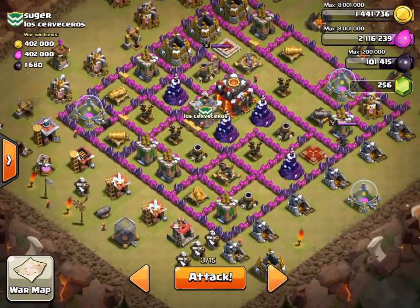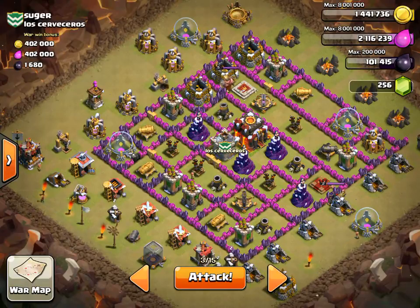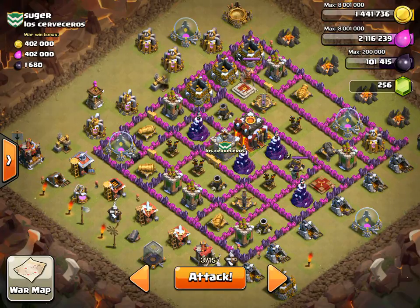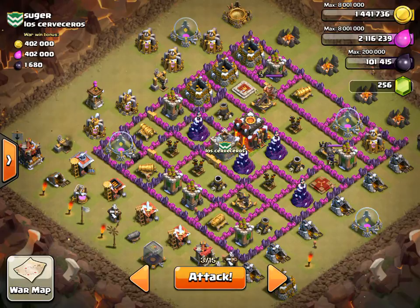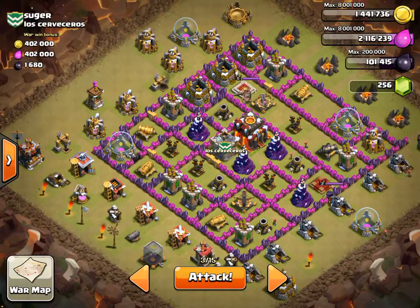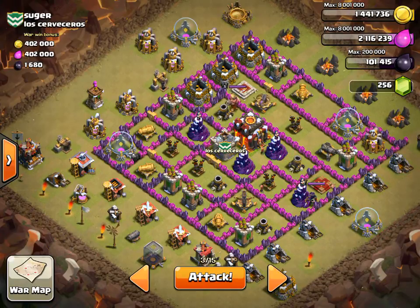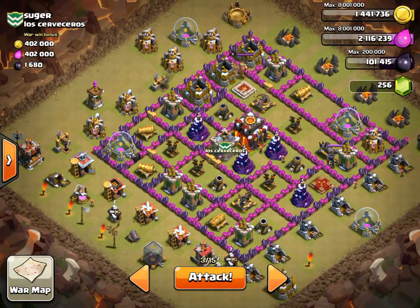All right Chris, this is your video on base three. It's gonna be a little bit long, so you should listen to everything I have to say and practice the hand movements a few times. You're gonna take six barbarians, four archers, two giants, two wall breakers, two balloons, four wizards, 22 hogs, and two golems, because you said you wanted to use two golems, so I tried to make the army around that.